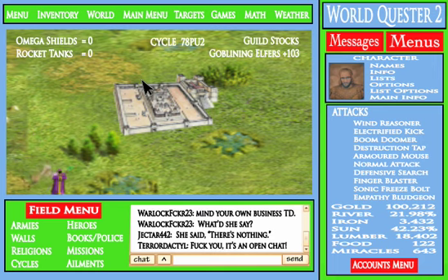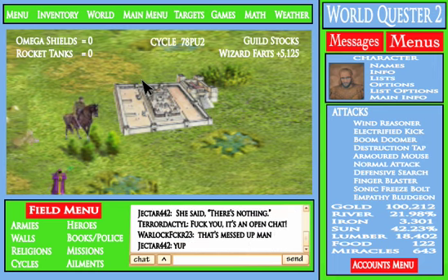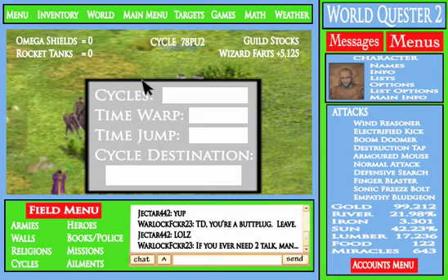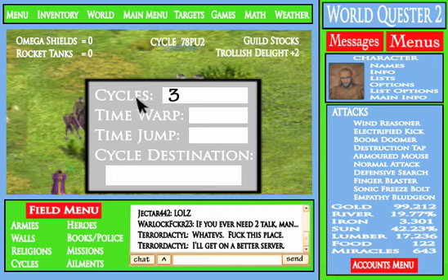Your cavalry should be up to a decent size within a few cycles, so we're gonna speed things up real quick by holding F7, tapping F3 four times, tapping F7, then holding down F3 for at least two seconds — but no more than three seconds, because that'll just open up your space inventory. Then where it says Cycles, put 3, and under Cycle Destination, put 4DX5.